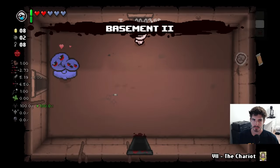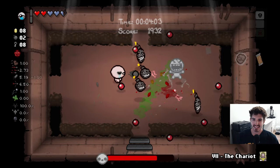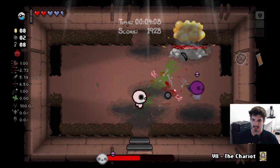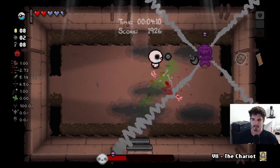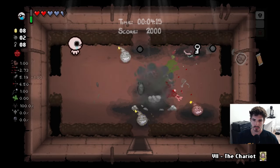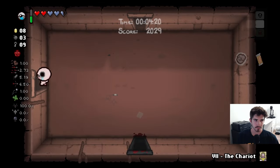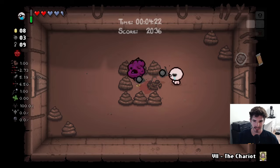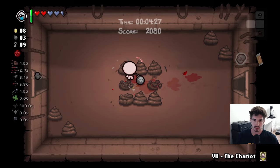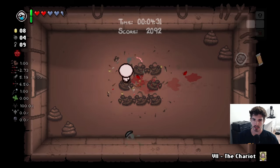We'll take the Chariot card to the next floor and keep cooking. For some reason I thought we could catch the mini boss, but that's not how that works — we have to beat him the right way. What do you got for us? Spiders? No thank you. Spiders are gross. We'll clear out some of these guys and see if we get anything good. We did not.